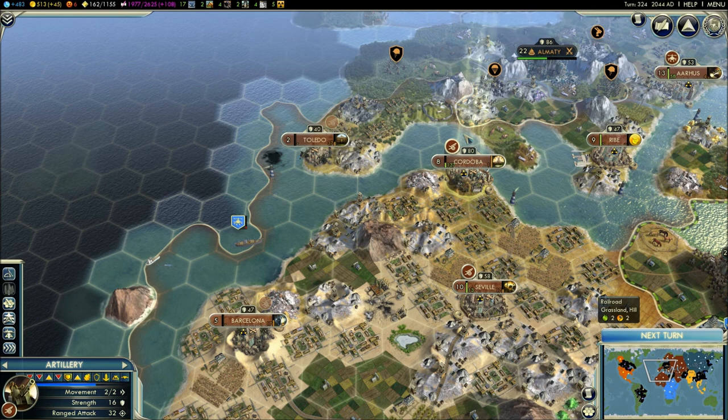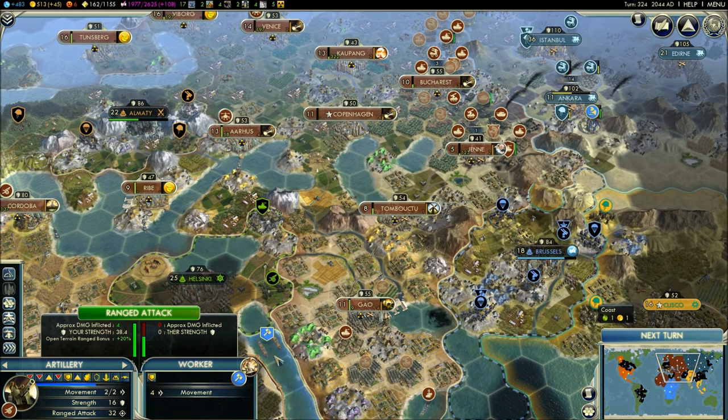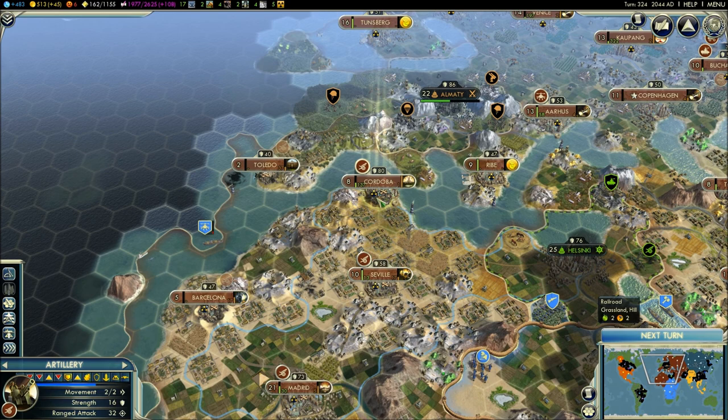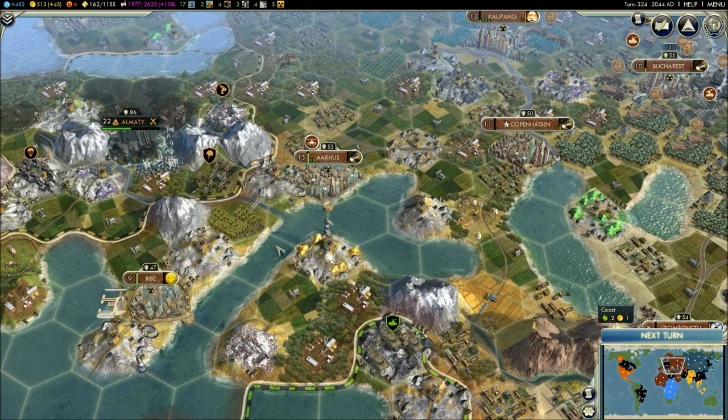It may go this way, and that way I can shell it from any direction there. I'm tempted to bring my helicopter gunships down though. Let me see where I can attack with these. I didn't mean to do that — I was trying to select this helicopter gunship here.